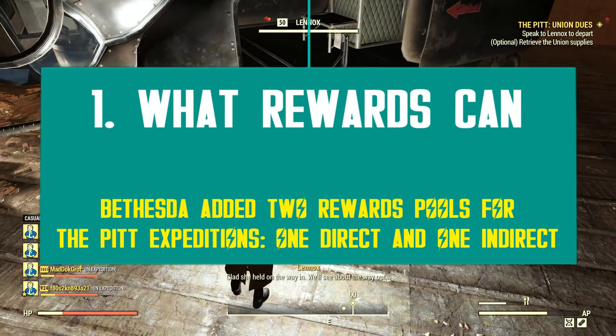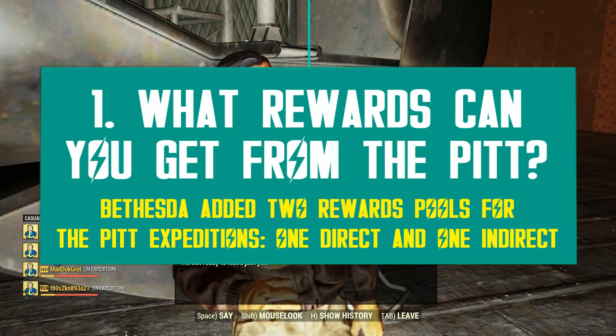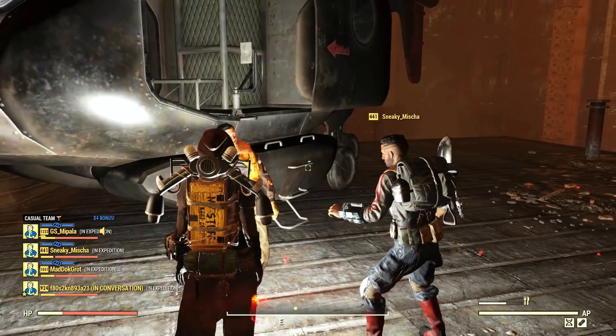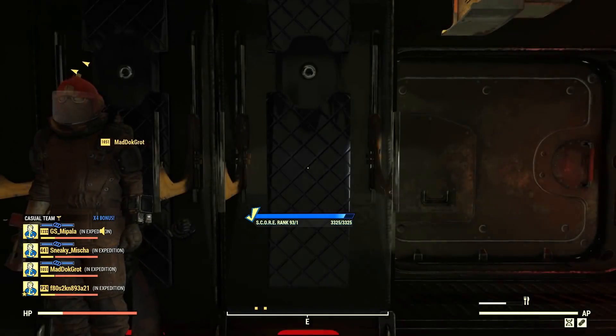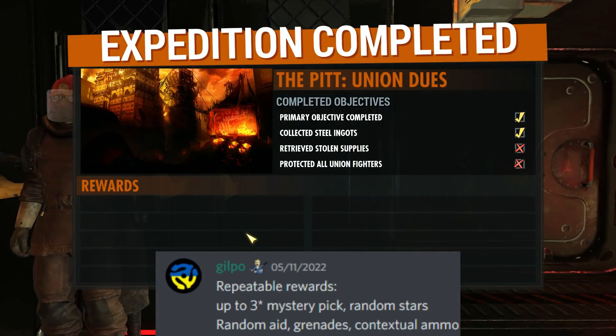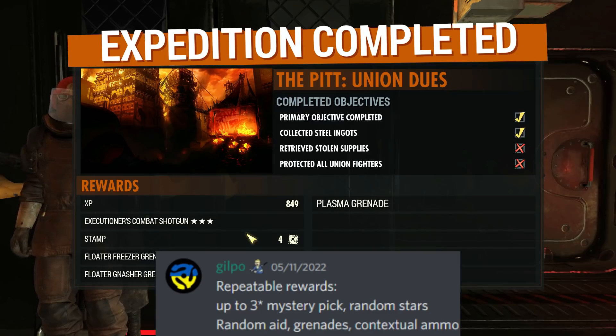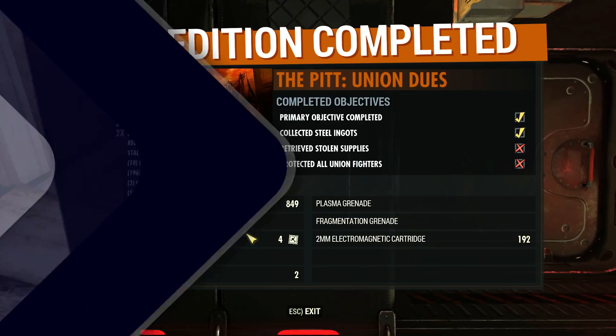The Pit Expeditions are set to bring a new wave of rewards to 76, but what can you get exactly? First of all, you can get basic direct rewards every time you complete an expedition. This includes some experience, a fixed random 1-to-3 star legendary, stamps — a new currency we'll talk about in a bit — as well as ammo for the weapon you use during the expedition, random grenades, and other utility and aid items. I know it's not much, especially compared to daily ops, where things are much shorter and you get a lot more.